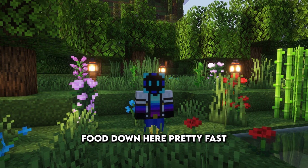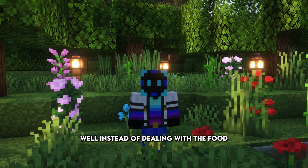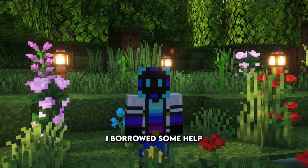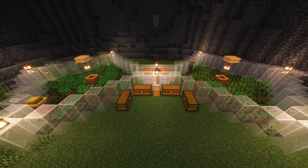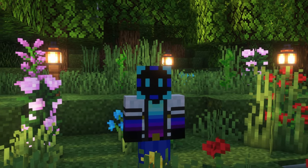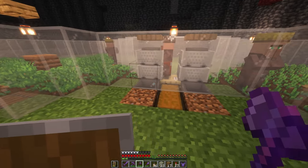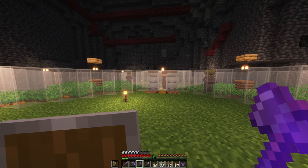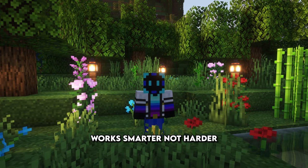I was running out of food down here pretty fast, and if you play Minecraft you know golden carrots are the best food to consume. So instead of dealing with it on my own, I forced three villagers to farm me food for eternity. The villagers farm the crops, throw them to their buddy, which get picked up by a hopper, then I sell them back to the villagers and trade for golden carrots. Work smarter, not harder.